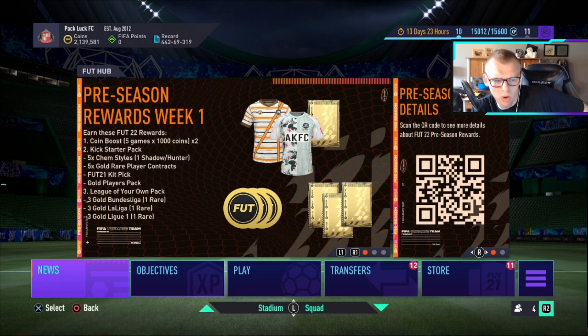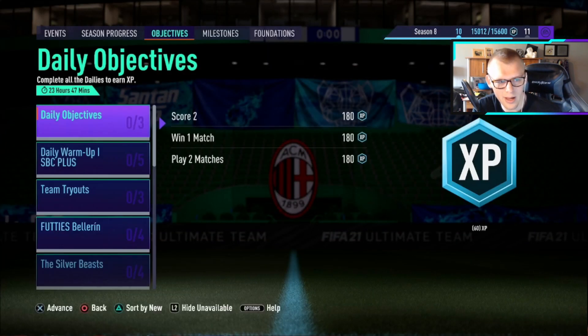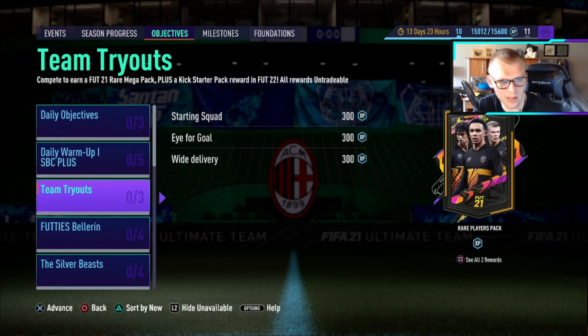So we get three gold Bundesliga, or three gold LaLiga, or three gold League One with one rare. That one we'll keep an eye on — I don't know how good that's going to be. I know objectives has two of them with the daily SBCs where if we complete these five, that's where we get the coin boost. And then we got the team tryouts here for the Kickstarter pack.